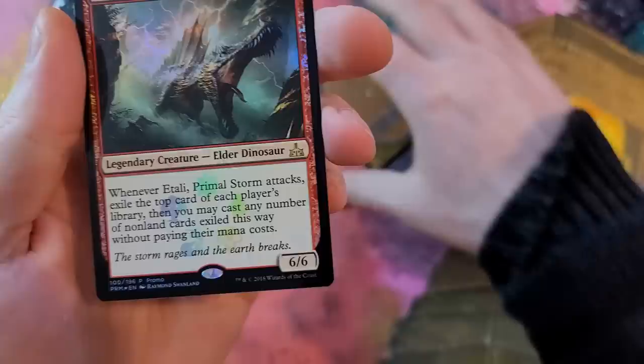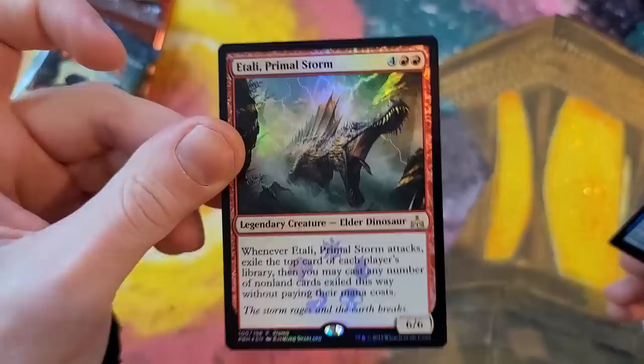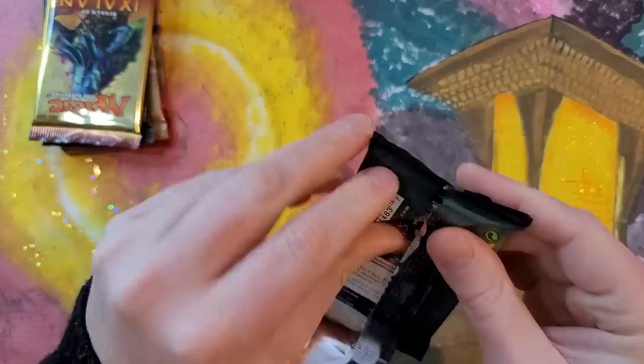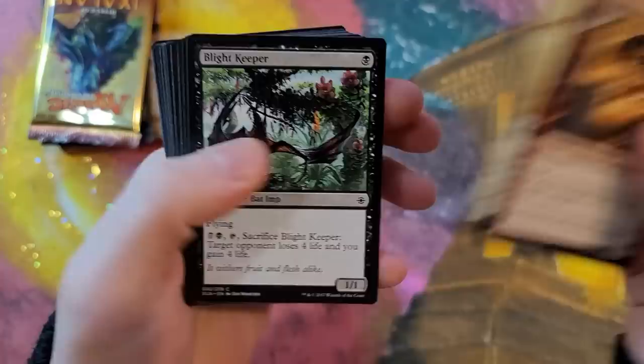I do like this though. I feel like there are so many — like they printed this just into oblivion. Curated Mysteries, absolute trash. But then you have a Tali Primal Storm, which is pretty cool — it's the promo version, so that's legit. A few bucks right there. But will we hit anything big? Starting off with Ixalan. All I want is a Carnage — give me the Carnage Tyrant. I say it every time. I remember when Carnage was like 25 bucks because of all the play it saw. Ixalan's cool, you get to go back a little bit. A lot of dinosaurs.